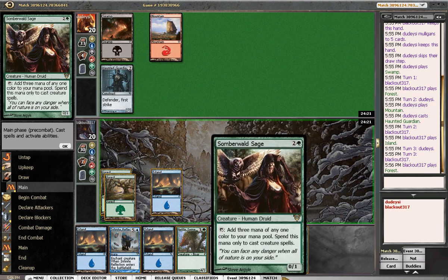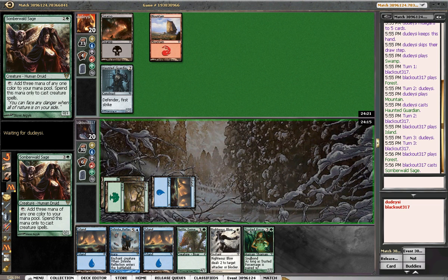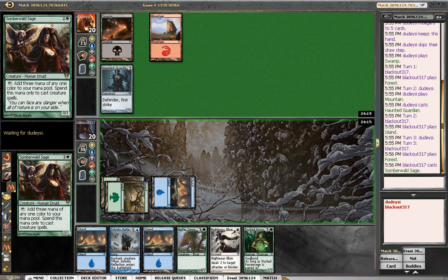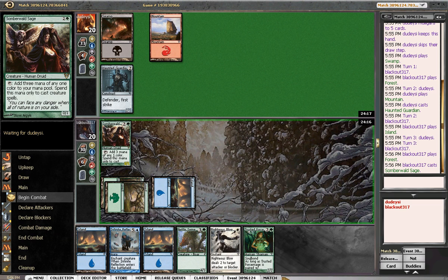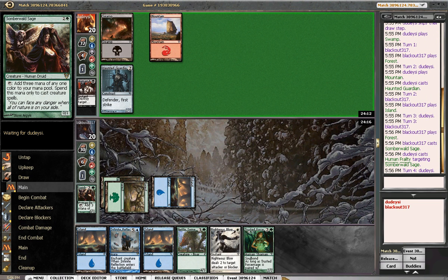I can make him a 1-2, but that's not really going to matter if he has Pillar of Flames. So if he sticks, he sticks. If he dies, he dies — I'm okay with either one. Next turn I'll just play the swine out.